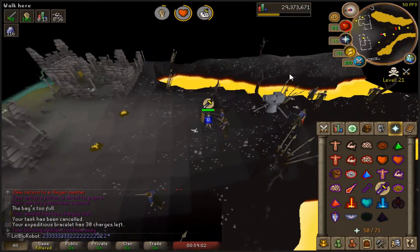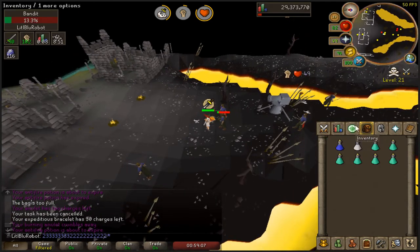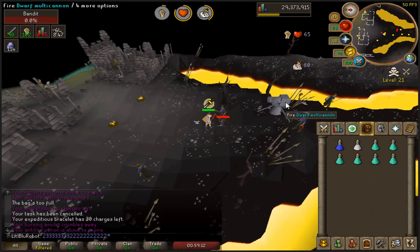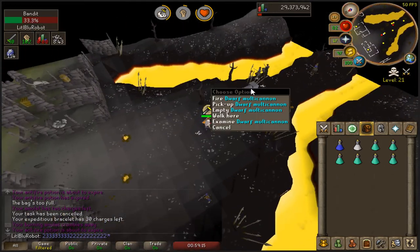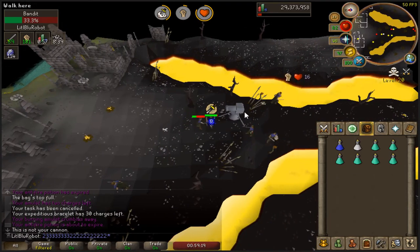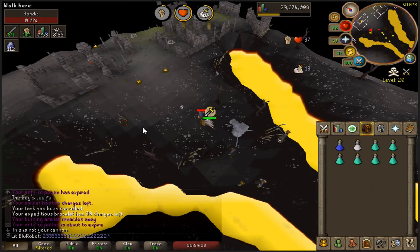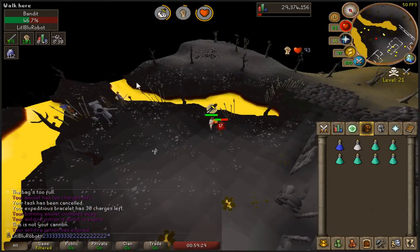I found a cannon - there's just an abandoned cannon. Whose cannon is this? There's just a cannon. I can't pick it up I'm fairly sure. This is not your cannon. Who just left their cannon? There's not even anyone here. Whose is this?